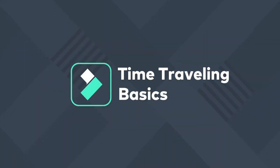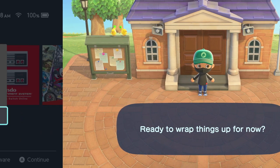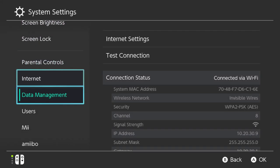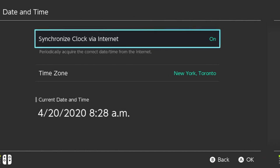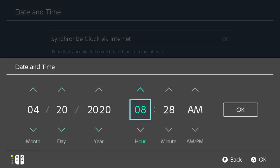Alright, for the new players let's briefly cover how to properly time travel in Animal Crossing New Horizons. Step one: save your game and close it from the Switch's home screen. Step two: go to System Settings, then System, then Date and Time. Step three: turn off time auto sync and then adjust your date and time.